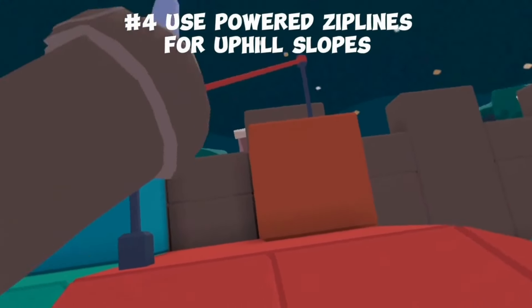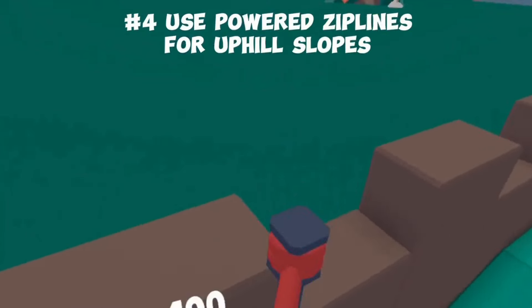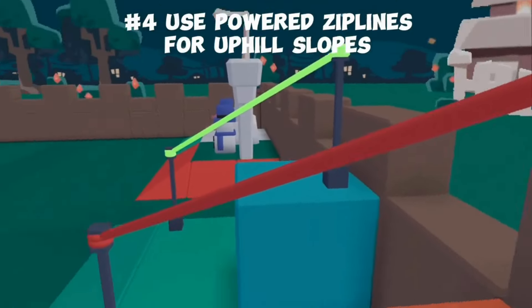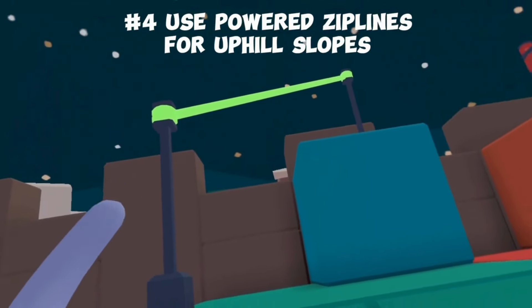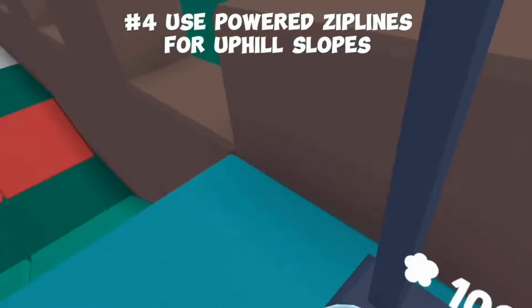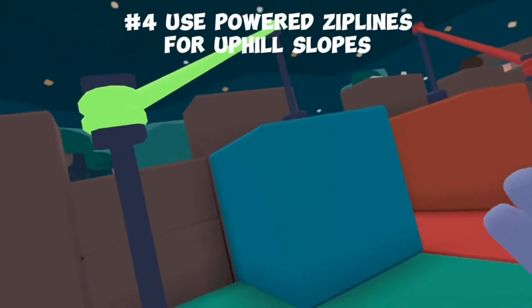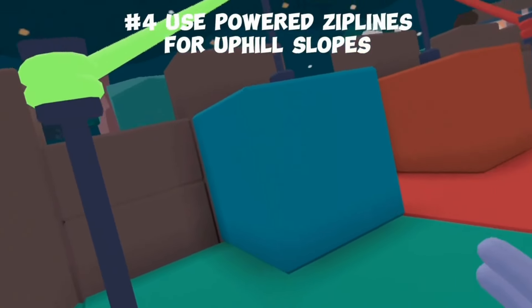Next up, if you're trying to make an uphill slope zipline, don't use the default color. You have to push yourself up the zipline, which is not very convenient. But if you use a powered zipline by painting it neon, then you can grab on and it will push you uphill automatically. This is very useful rather than having to climb up the zipline manually. Give it a try — I guarantee this will help out with all of your zipline builds.